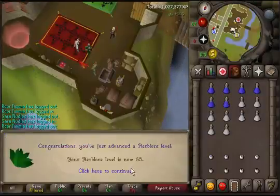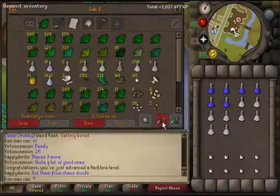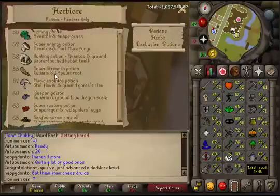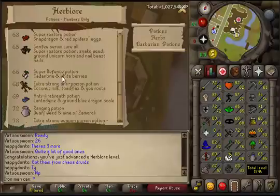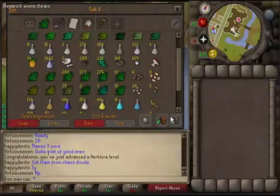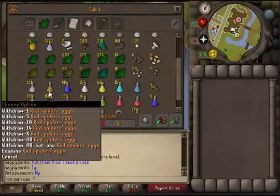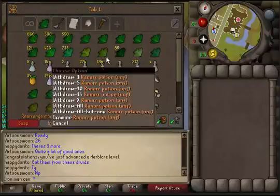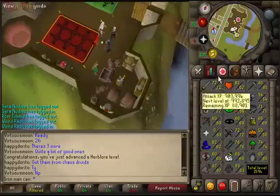Level 65 Herblore — not too bad! I can now identify Kwuarms and I have 268 of them. Let me see if I can make a potion with them — not yet, I need level 66 for that. At level 66 I can get some white berries and make super defense potions for XP, though I won't really use them. I've got a ton of herbs to clean. I thought I could make super restores but these are kwuarms, so I need to get some limpwurt roots later.